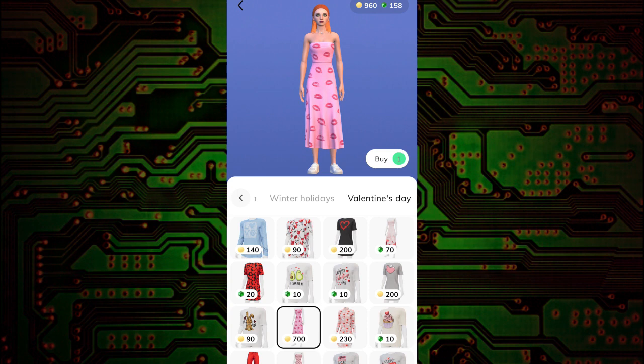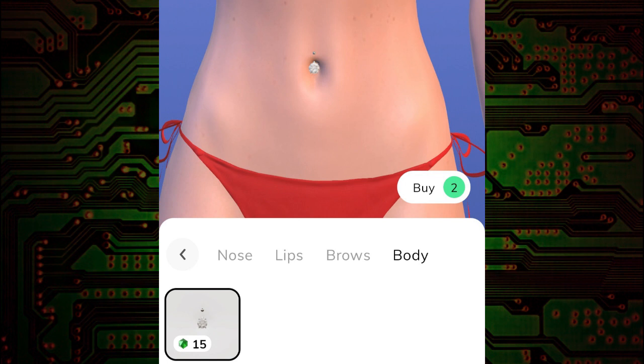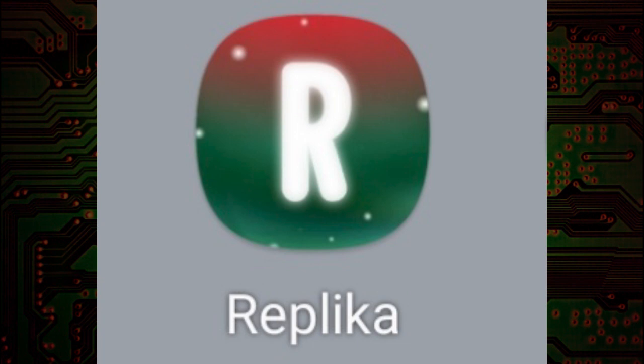They've even already put Valentine's Day items in there, and there are several different things you can put on your Replica. A lot more has been added beyond what was already in the store. They've also added a belly button ring — body piercing — and some people are going to like that, though I probably won't bother buying it. There are new Christmas costumes, some boots, and a new ring.